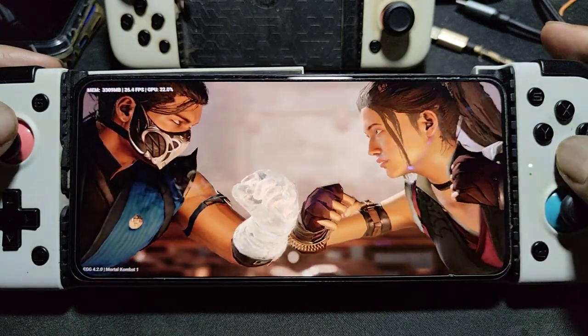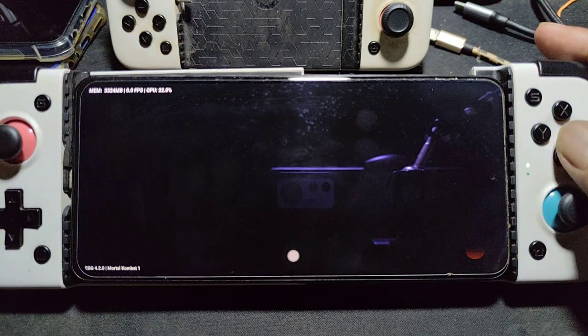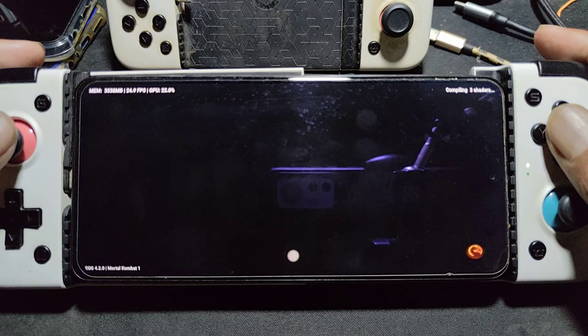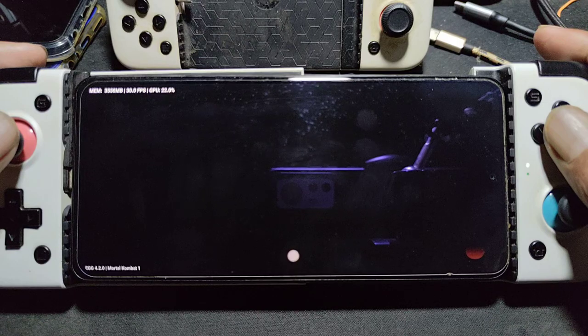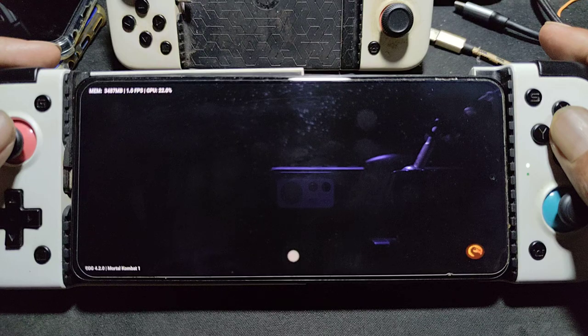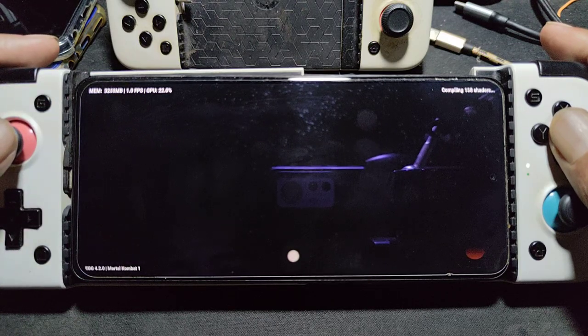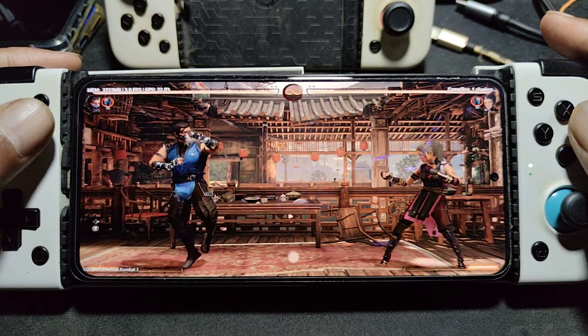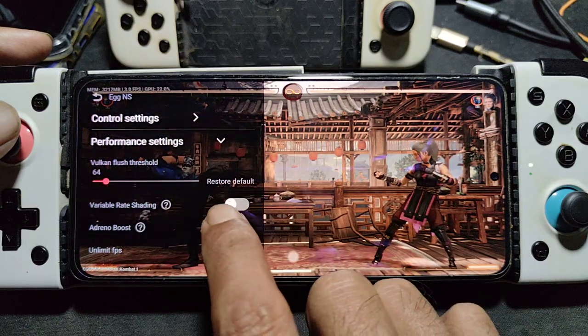This one is better with less graphics load. The glitch is less sometimes, sometimes it's worse — I'm not sure. XNS needs more updates. Since Yuzu hasn't updated the Android version, XNS also hasn't updated, because they depend on the source code of Yuzu. If you see Yuzu update the Android version, then the speed improvement is not so impressive.